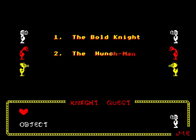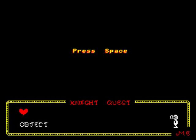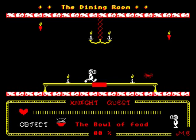Right, let's start the game. Choose your character to begin: the Bold Knight, the Hunchman, or the Bionic Bird. We'll be the Bold Knight. I don't know if they have any strengths and weaknesses - we'll soon find out. I do believe this is programmed in BASIC - yeah, you can tell.